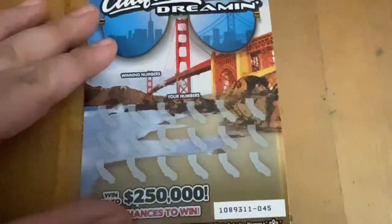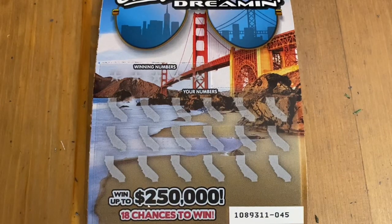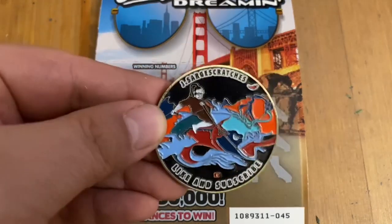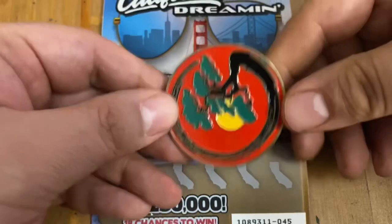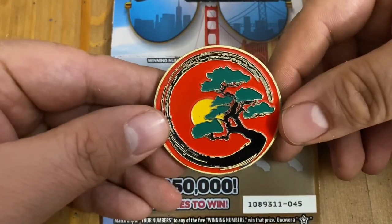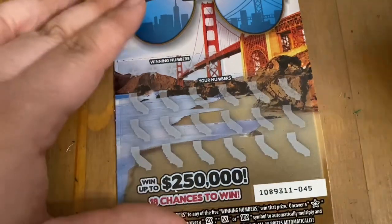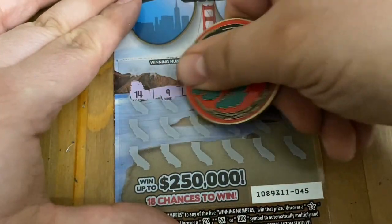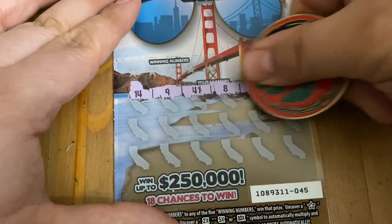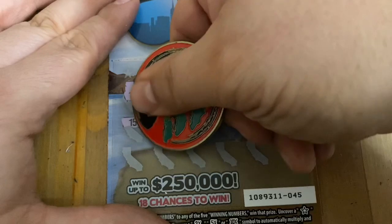Let's see if we got some lucky tickets. If you want to wish me luck or show your support, I always appreciate the thumbs up. If you like scratch-off content, why not hit subscribe? Today I'll be using my J. Sarge's scratch coin — it's got a beautiful bonsai tree on the back. So let's see if his coin can bring me some good luck. You know I love symbol hunting, so that's how I'm going to start off.